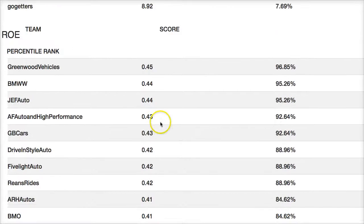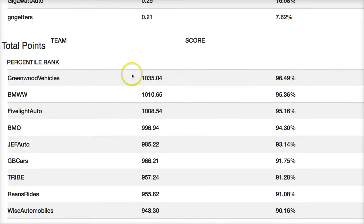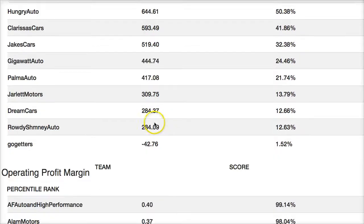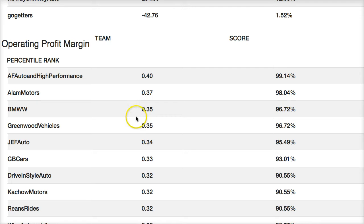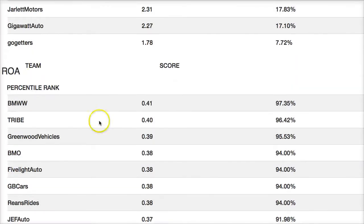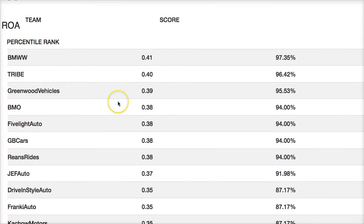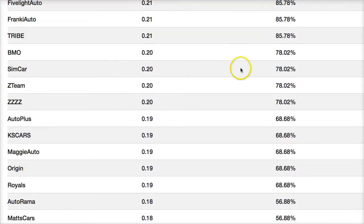Stock price and return on equity look at the equity investors put in versus the return. Earnings per share is net profits divided by outstanding shares. Return on assets is profits over assets. Net profit margin is your bottom-line total percentage profit. Total points are cumulative — right now only Round 1 is in there; Round 2 will be added. These financial ratios are covered in accounting and finance classes.